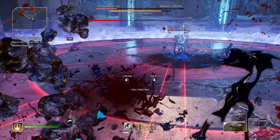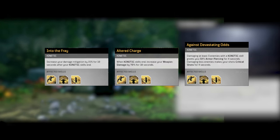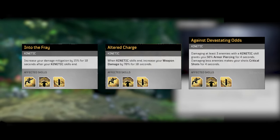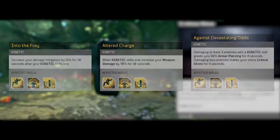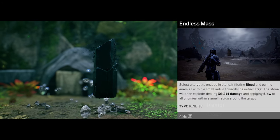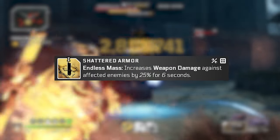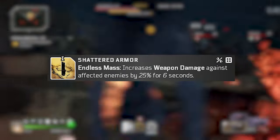For our other skill, we're going to go with Endless Mass, which is going to activate all of the exact same nodes as Gravity Leap — Altered Charge increasing our weapon damage, Into the Fray increasing our damage mitigation, and that Packs tree node Against Devastating Odds. So we're going to be able to keep all those buffs going indefinitely. But the main reason we're going with this is because of a mod called Shattered Armor, which increases our weapon damage against enemies afflicted by Endless Mass by 25% for six seconds.